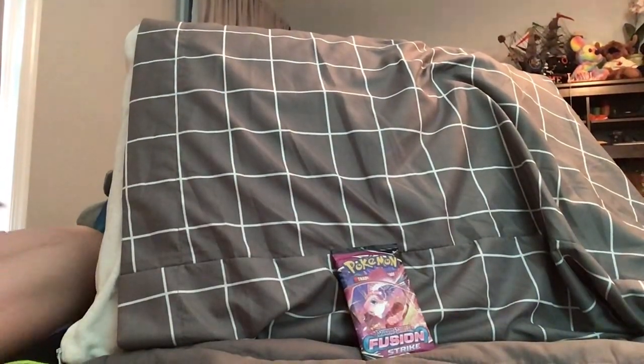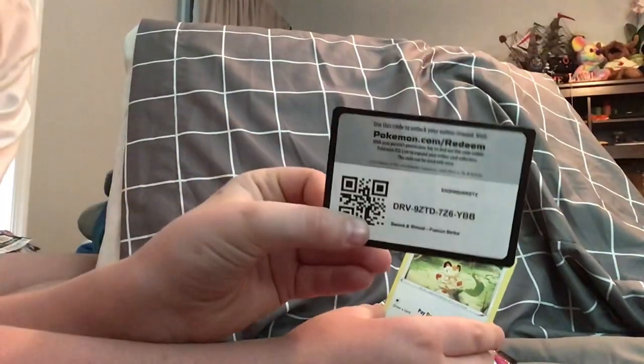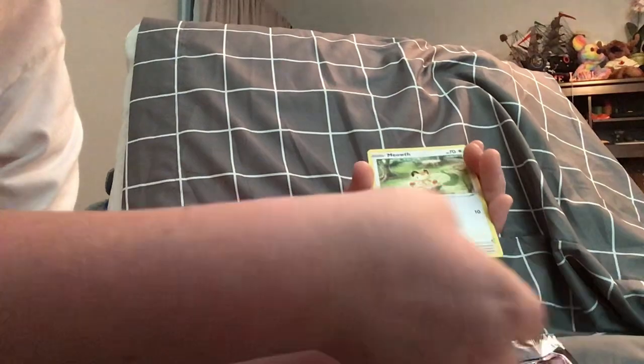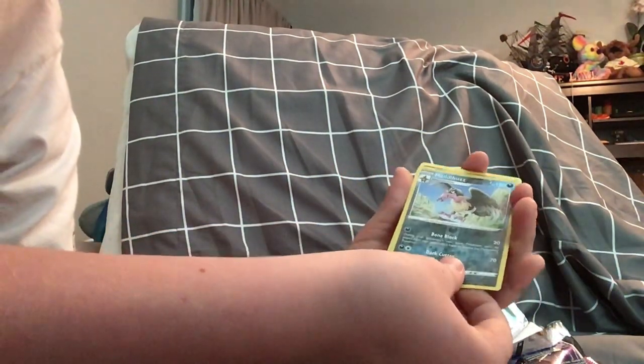We are down to our last pack — that went fast. I'm kind of sad now because I don't know if this is going to be anything good. I'm crying on the inside. If I don't get anything good out of this pack I'm going to be so sad. We have a Fusion Strike pack for our last. We're not going to look at the code card this time. From the back to the front, we have a Psychic Energy. I didn't get anything good out of this box.